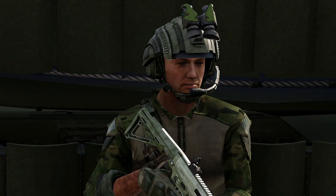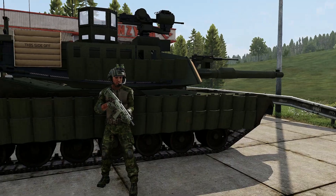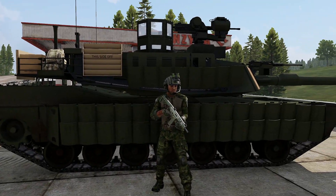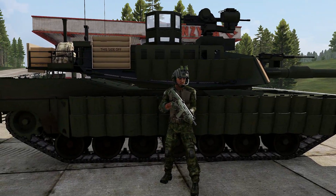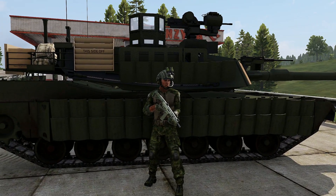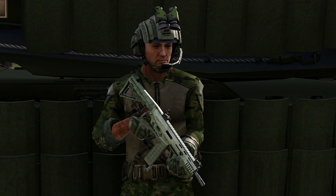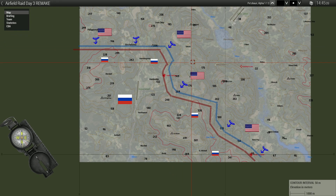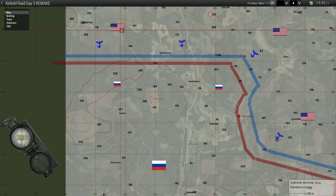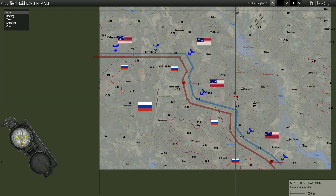Hey guys, welcome to day three of our airfield raid. Today we have restocked and re-armed from yesterday's push to this gas station. We're going to be pushing through now. Let's get to the map quickly and do a quick briefing. We are over here at this gas station. We have the western airfield, which is controlled by Russians, and we have it surrounded at the moment.